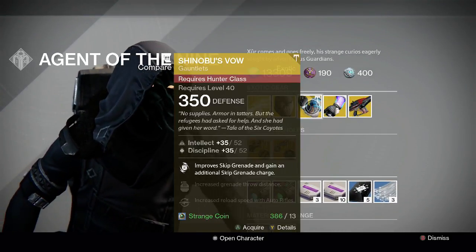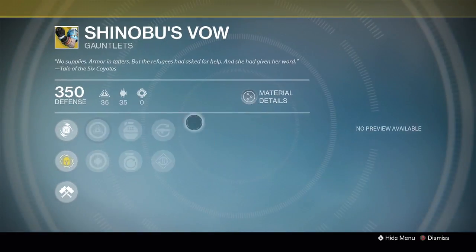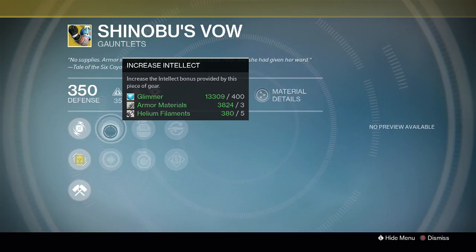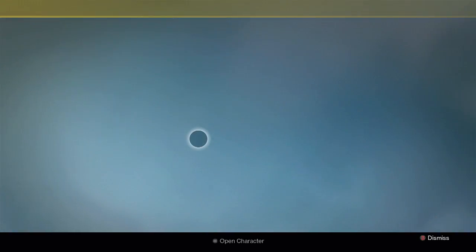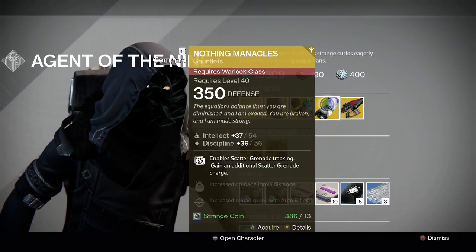Shinobu's Vow for Hunters is not too bad at an 87 roll — actually that's not great — but Twist Fate down here can fix that for you. New Tricks gives you improved skip grenades and an additional skip grenade charge. We've got an Intellect/Discipline roll. Fastball increases grenade throw distance, and because it's a grenade-oriented exotic, we will always have grenade-oriented perks in this middle tree. We've also got Momentum Transfer which gains bonus melee energy on grenade hits. Auto Rifle Loader and Machine Gun Loader — not so great. 87 down from 99, so not great for the Tier 12 roll.